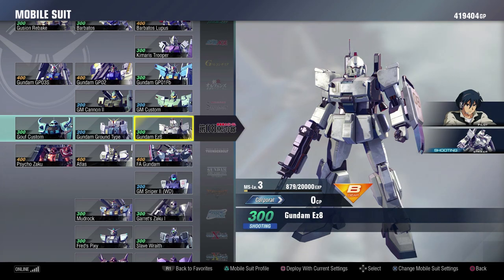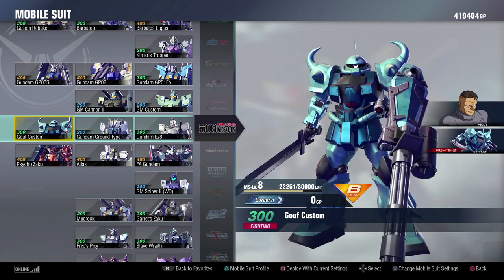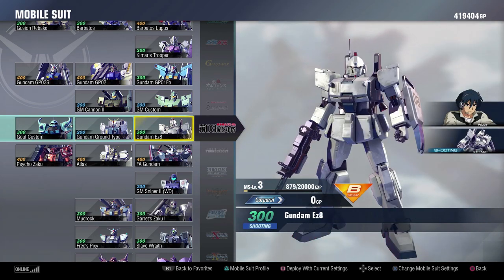The 8th MS Team! The EZ-8 is here — the EZ-8 is fun, the EZ-8 is really good. The Ground Type is here — it's fun, it does everything you need the Ground Type to do. The Gouf Custom has incredible mobility — it definitely did it justice. How does the 8th MS Team come out? Comes out just fine. All the suits are in the game at launch, you do not need to buy any of them as DLC, and all of your favorite suits are here.